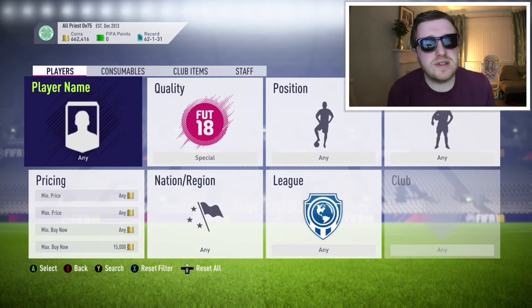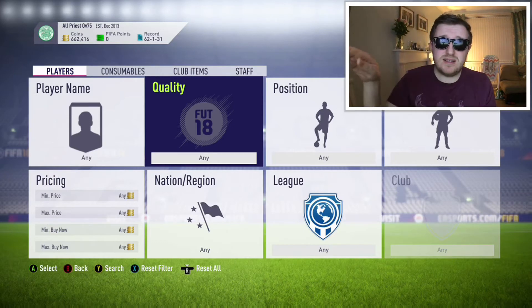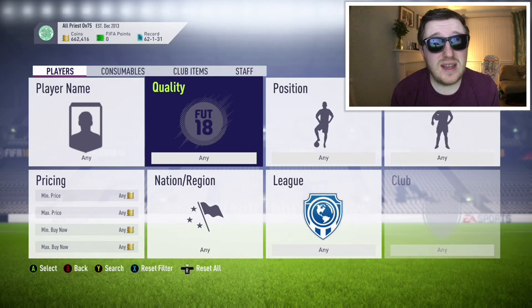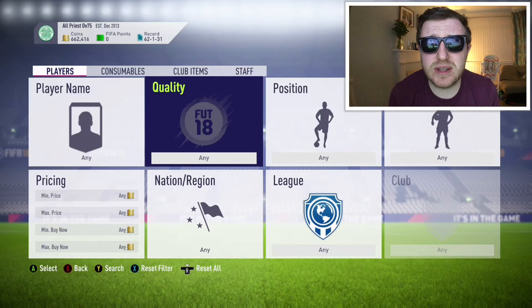Other than that, just stick to stuff I've said in my other videos. Bundesliga in-forms — I've still got a ton of Griefo cards, which have stayed in a static 14–15k ever since I bought them. I'm hoping tomorrow is the day. If you really want to guarantee a profit, sell early in the morning when people are really hyping up about this SBC, because you never know what the requirements are going to be.